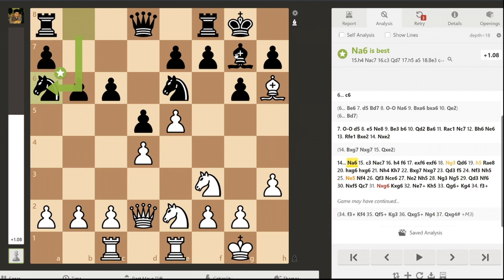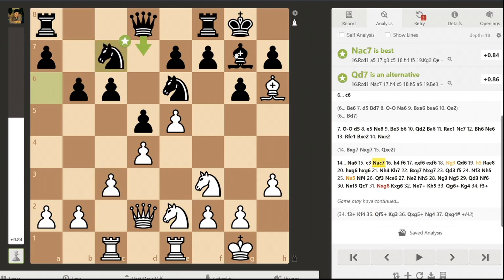So Ne6, c3, Nc7, and h4. After all my maneuvering, I finally reached the ideal position where my queenside is very safe, the center is closed, so the only way I can win is to attack on the kingside, and black does not have any counter-attacking chances. The only thing he could do is to defend, which puts me in a very favorable position.